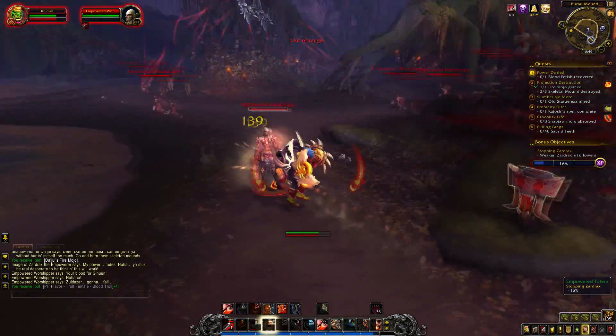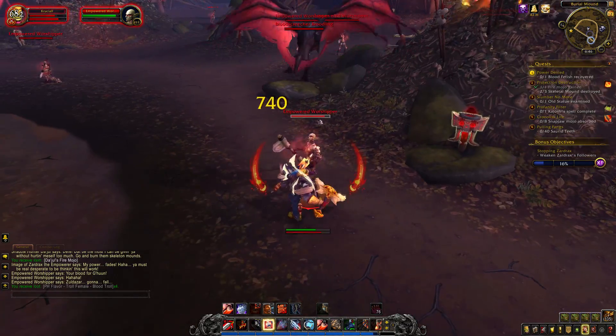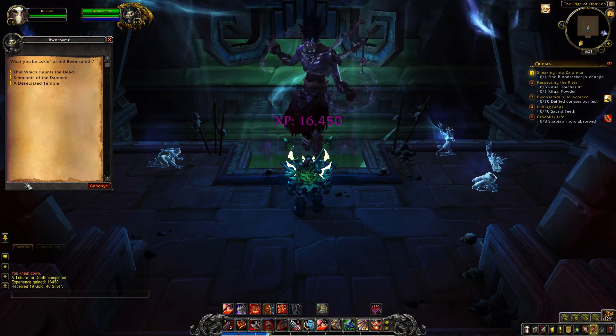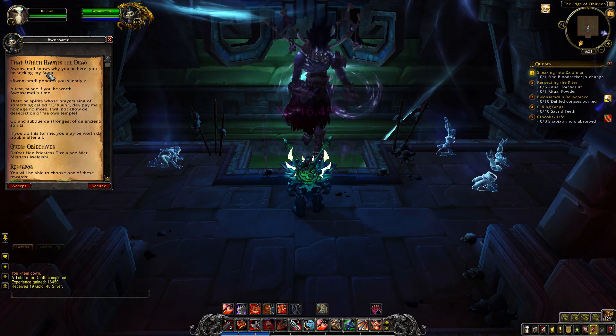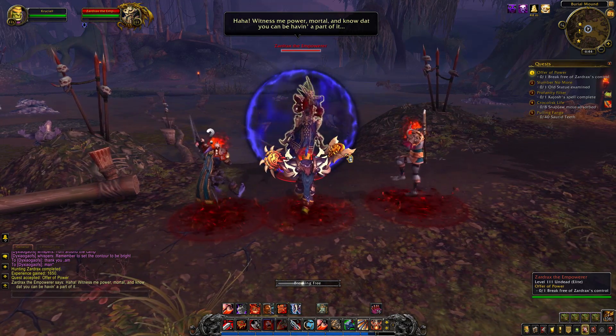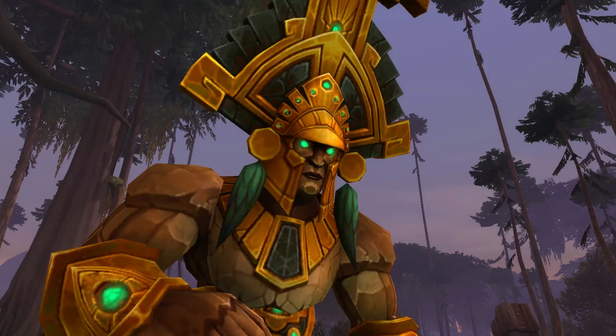So throughout Nazmir, we're introduced to the threat of the Blood Trolls and G'huun — how they're attacking other troll settlements, defiling sacred Loa grounds, and even attacking other Loa themselves. Things are looking pretty bad as you make your way through the zone, and they get even worse when you meet this guy.